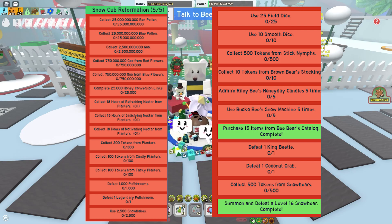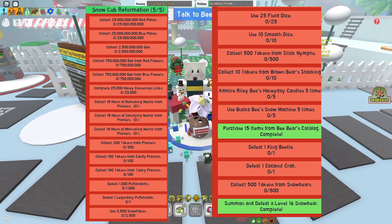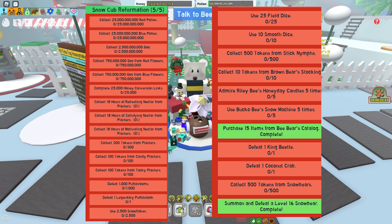Use Bucko bees smell machines 5 times, patch 15 items from Bee Bear's catalogue, 1 king beetle, 1 coconut crab, 500 tokens from snow bear, and summon and defeat a level 16 snow bear.